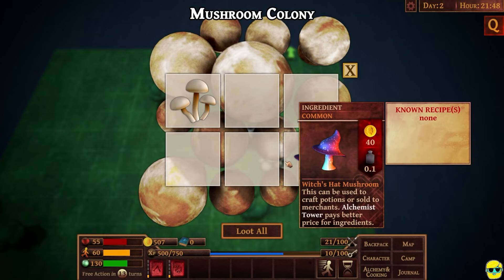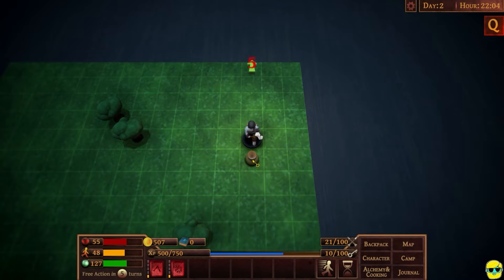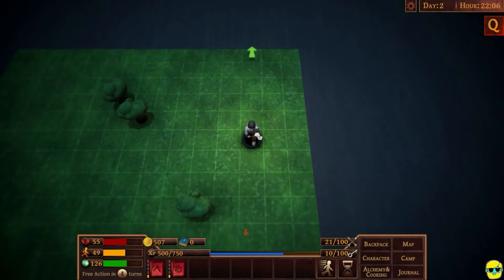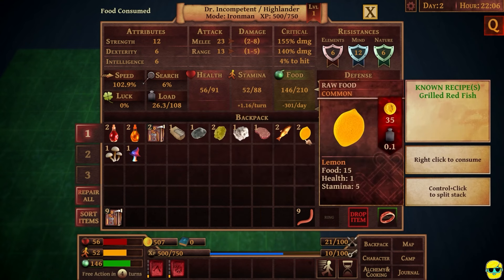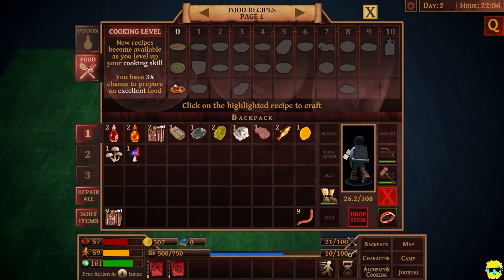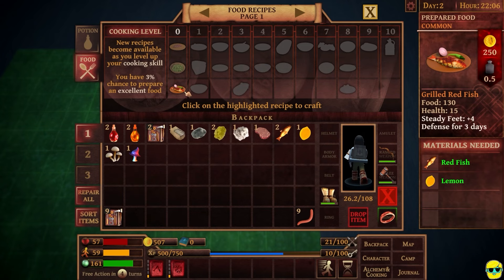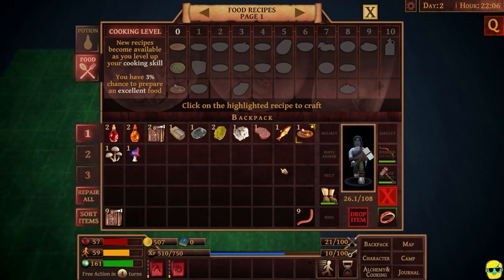I don't mind getting jumped right there — there could be something good. I chopped down the tree and I got a pear. If I just eat the pear, it's food 20. Got some lemons. I was going to say, is my lemon for the fish? It is. So let's go ahead and prepare that. I made a really nice one — excellent, look at that! That's very good.